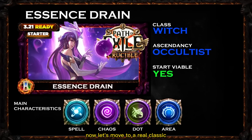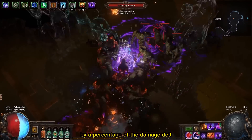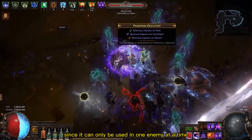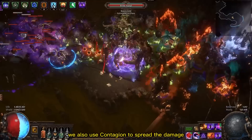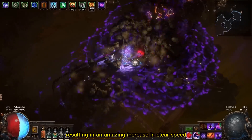Now let's move to a real classic: the Essence Drain Occultist with the Witch class. Essence Drain is a skill that drains the life of your enemies and even restores your life by a percentage of the damage dealt. Since it can only be used on one enemy at a time, we also use Contagion to spread the damage, resulting in an amazing increase in clear speed.